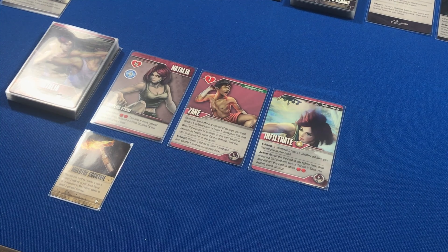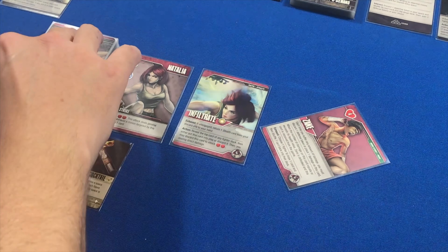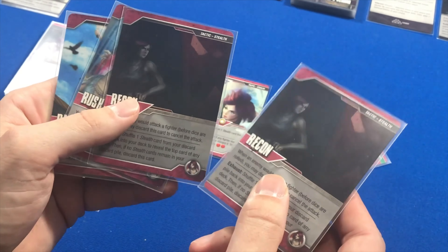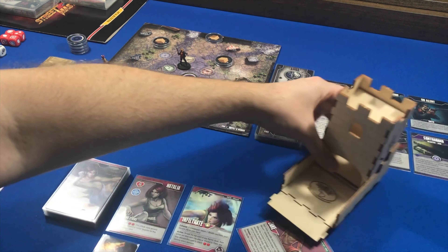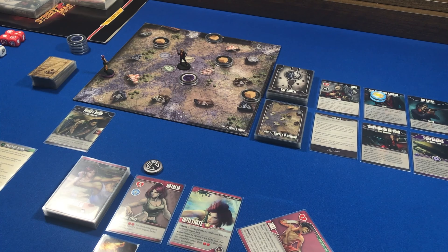I'm going to exhaust Zane to choose one fighter to draw one card and then shuffle one card back into their deck. I draw a Recon — that's the second Recon I have in my hand, so I'm going to shuffle that back into my deck. For my action step, I'm going to gain two random defense tokens. I roll and get two Kick Defense Tokens. That is the end of my main Fighter Act phase.